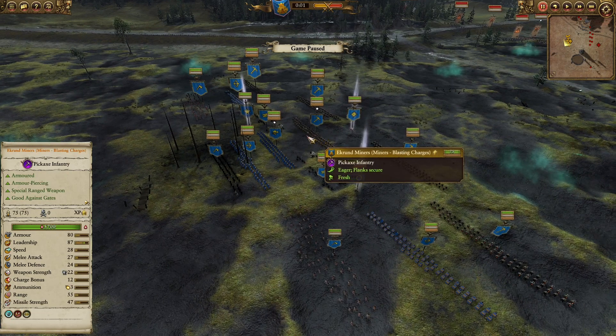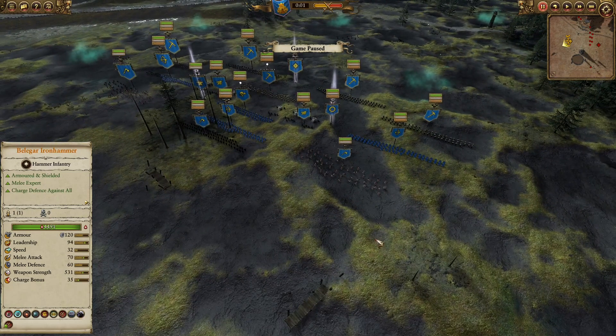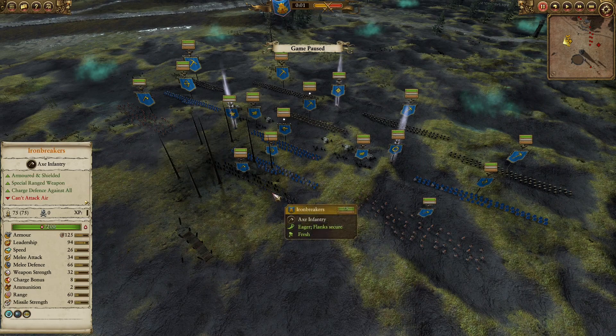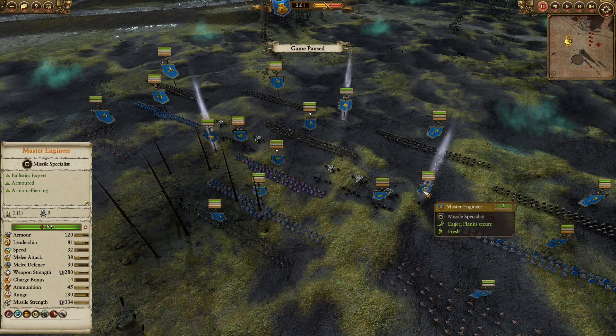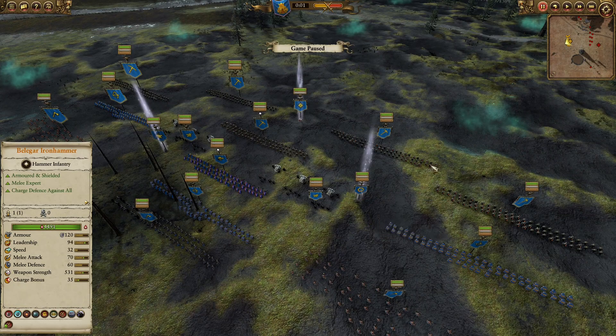We also have a couple of bolt throwers for that long-range anti-armor, anti-large firepower. In the middle, Akron's Miners to provide some blasting charges once the enemy infantry has engaged our first line. At the back lines, to protect the flanks and rear, slayers and also iron breakers. For leadership support, we have a Runesmith with Rune of Slowness, Rune of Speed, and Rune of Wrath and Ruin, and also a Master Engineer with Fiery Ring of Thori and smoke bomb.